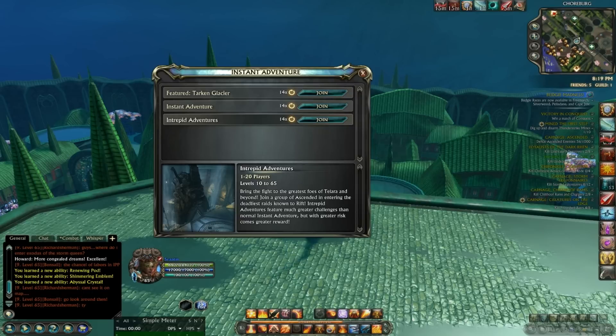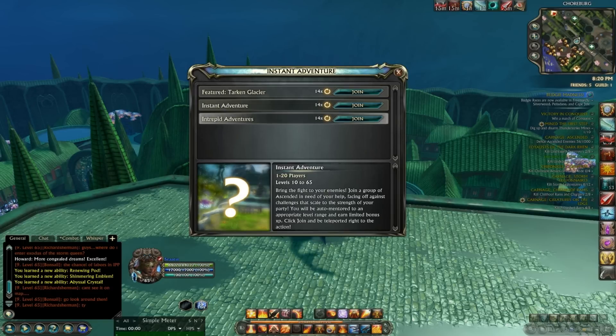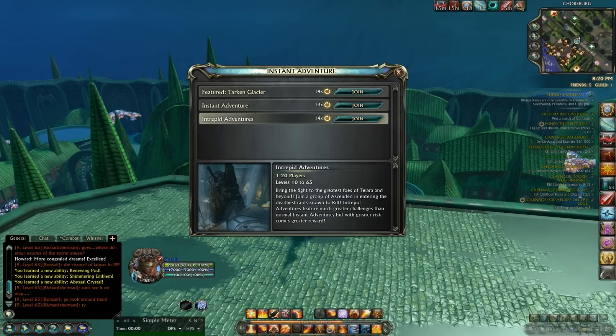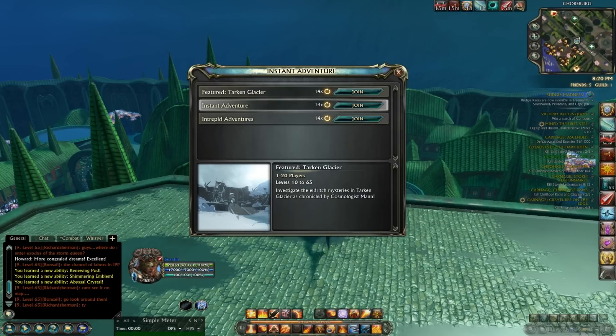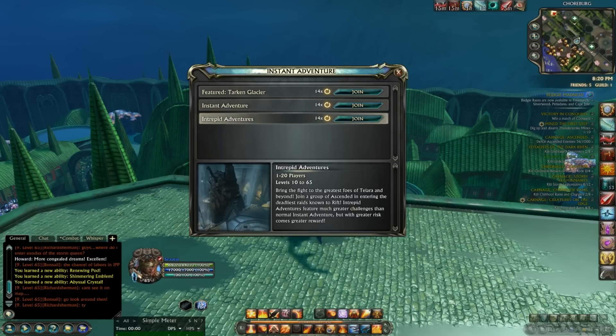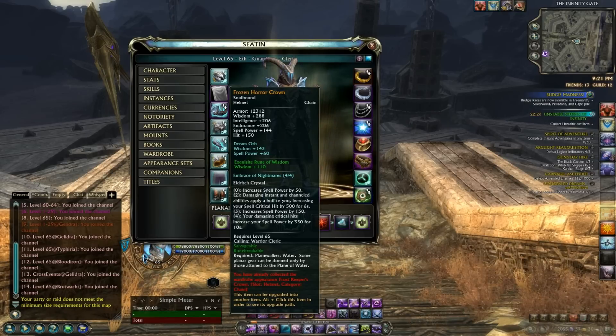One thing I'd also like to touch on is the quality of life improvements to the instant adventure system. When you open the instant adventure interface, instead of a laundry list of different adventures across all the zones, you have three different types you can click on. There will always be a featured one at the top, then you've got instant adventure, and then you've got intrepid adventures. The featured one is the latest and greatest instant adventure. Instant adventure itself sends you to a completely random one where there will already be quite a large group of people, and after a few adventures that will generally change zones — so you keep moving around and keep stuff fresh. And finally, intrepid adventures will take you back to basically the days of Hammernail, and you can do instant adventures inside there — while those are a bit harder, they also provide a greater reward.